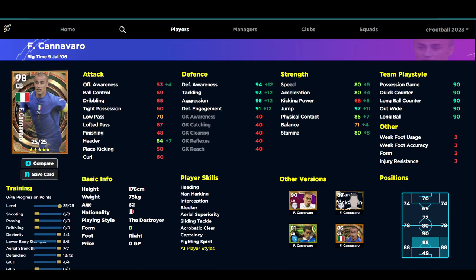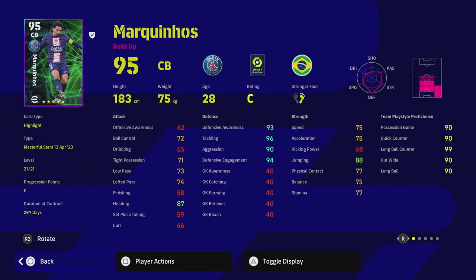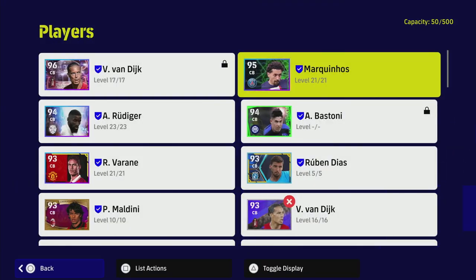Now let's look at players similar to Cannavaro. The first is Marquinhos - this is a special build from the Masterful Stars - and you can see it's a similar card. He's a little bit taller and has heading, jumping and defensive stats, but Cannavaro outperforms him in pretty much everything apart from tackling. Marquinhos is only a 95 overall.